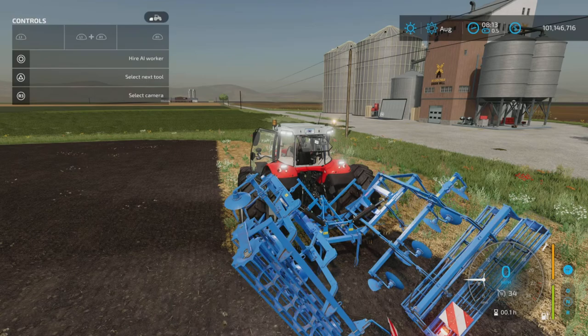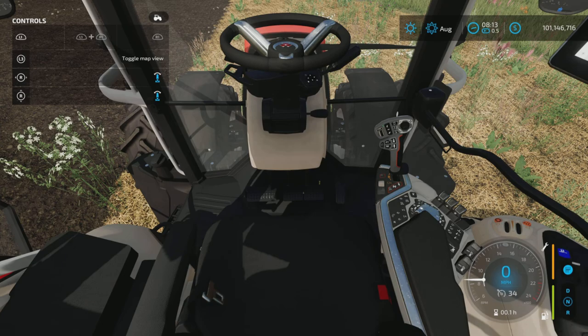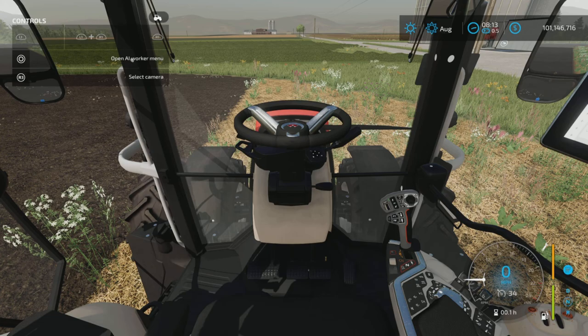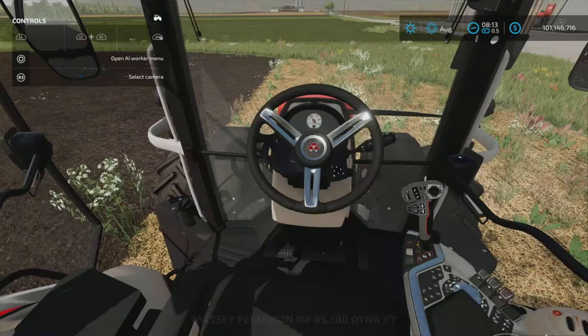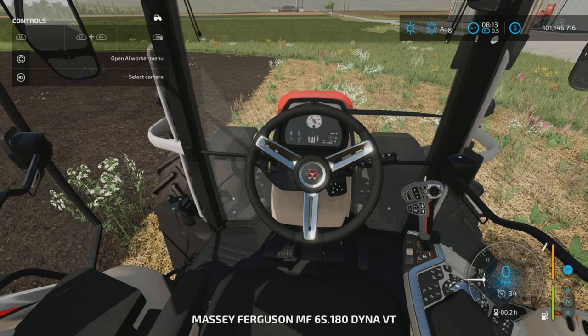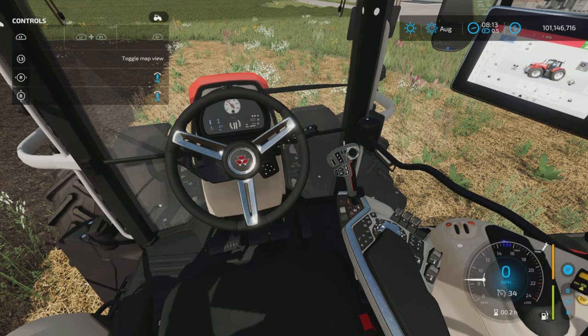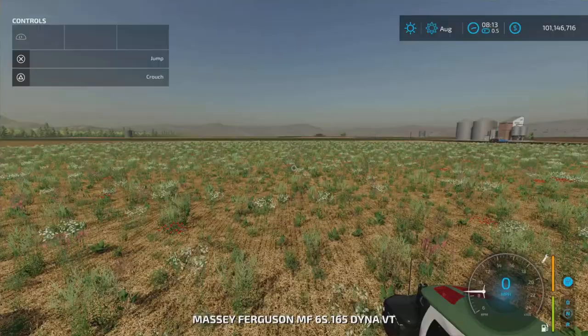I know there's a tilt steering somewhere - looking through the toggle options. The wheel offset option is there - you have to get out and get back in for it to apply automatically, which is a bit odd. So no tilt steering option, but that's fine.